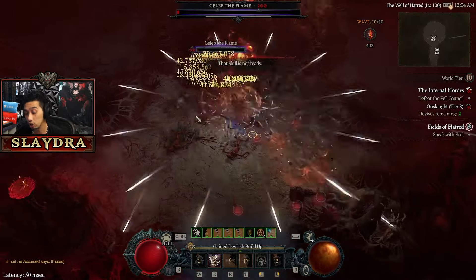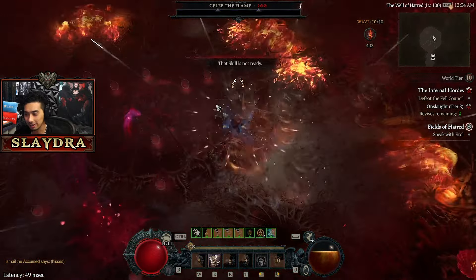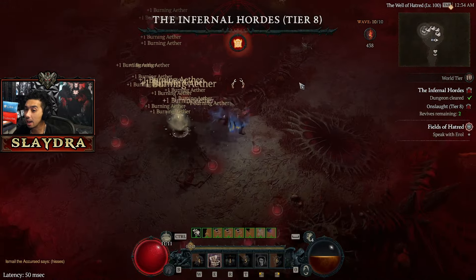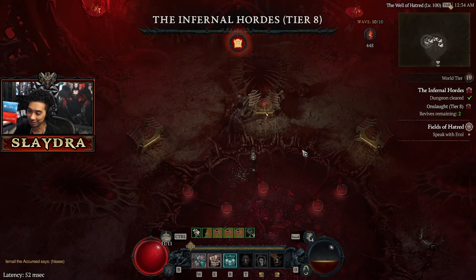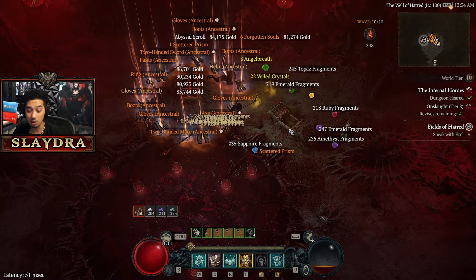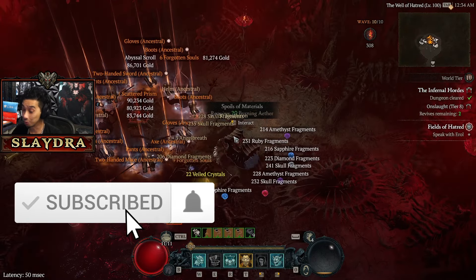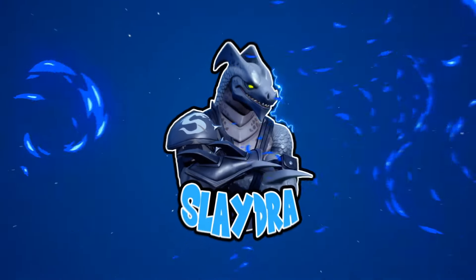If you enjoyed it, drop a like. If you have suggestions for this build going into season 6, let me know in the comments — we're actually getting some buffs to Whirlwind again, and maybe we can finally make a true Whirlwind build, because every Whirlwind build right now is really all about dust devils. Lots of cool things cooking up for season 6 that I can't wait to show you. Peace out — check the pinned comment for all links, or if you're watching on TikTok, check the link in bio.